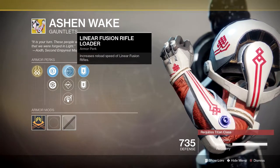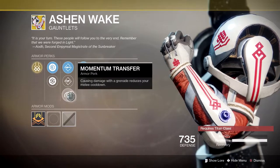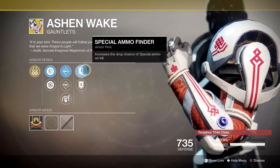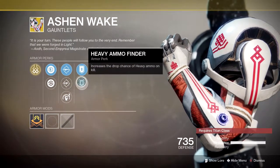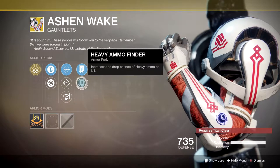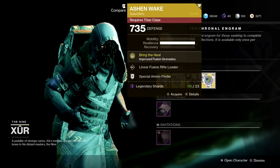The secondary perks on The Ashen Wake include linear fusion rifle loader, submachine gun loader, and momentum transfer. We've also got Special Ammo Finder and Heavy Ammo Finder, which is always nice to get on a good set of exotics. This thing has some really good rolls — pick it up if you haven't got it, 23 legendary shards.